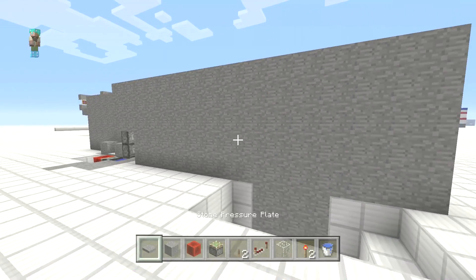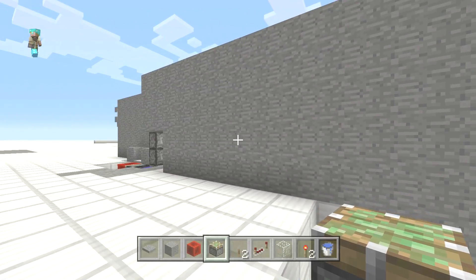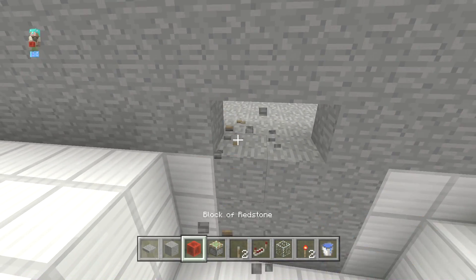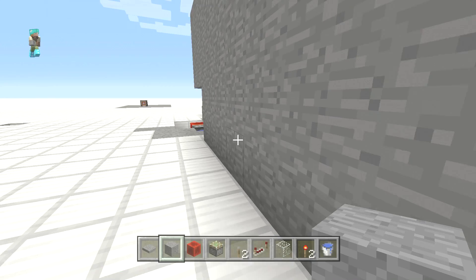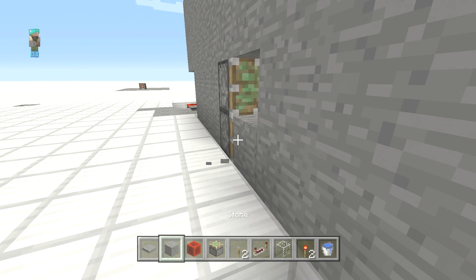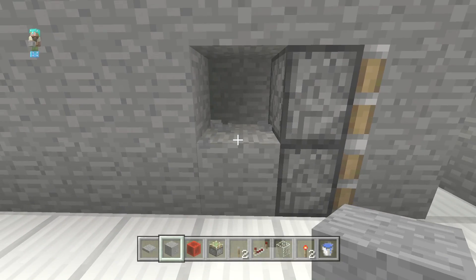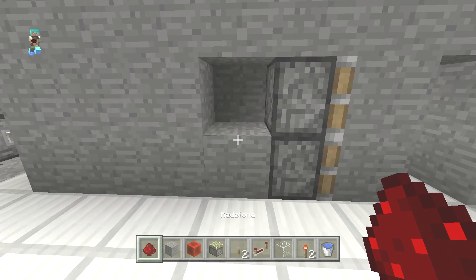Let's build it right here on this wall. We want our two sticky pistons to open the door, so they're going to go right here. Let's position it so the door sits right here. The door is going to be pushed open to this spot. Behind the door — building this a bit backwards — bust this block out and grab your redstone dust.